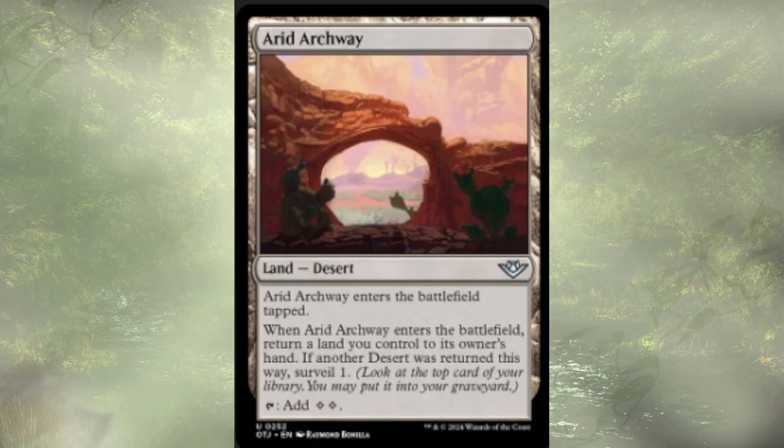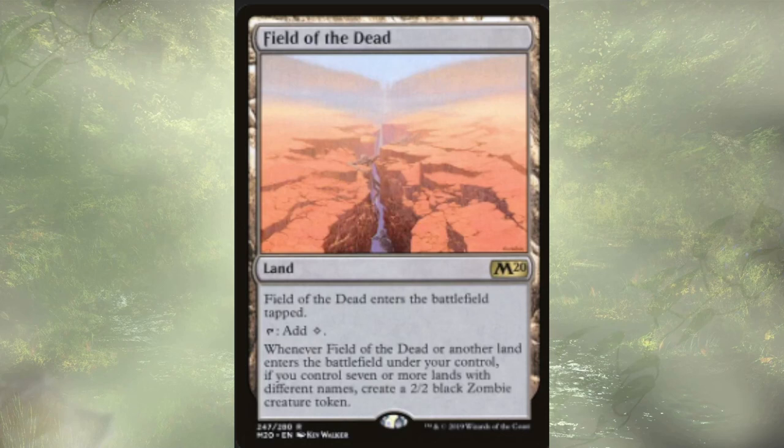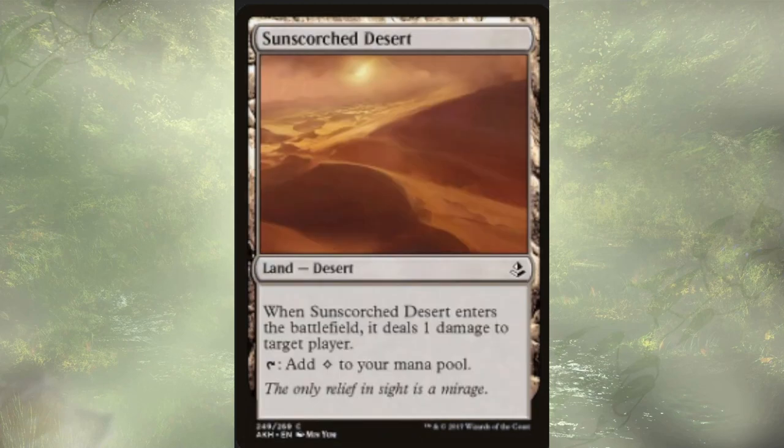Normally we don't touch on lands in deck techs, but this is a lands-matter deck, so it's okay. Arid Archway enters tapped, and whenever it enters the battlefield, we have to return a land to its owner's hand. If a desert was returned, we get to surveil one. It does tap for two mana though, so don't underestimate it. Field of the Dead taps for a single colorless mana, but when it or another land enters the battlefield under our control, if we have at least seven lands with different names — and we will, we have a lot of unique deserts in this deck — we get to create a 2/2 black zombie creature token.